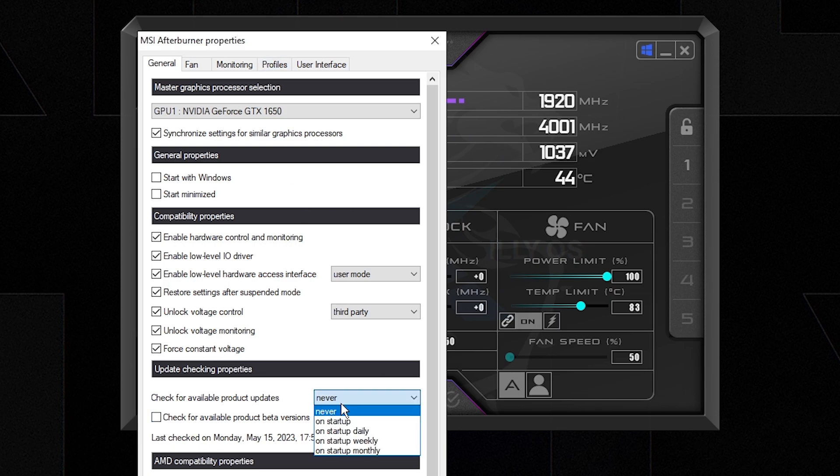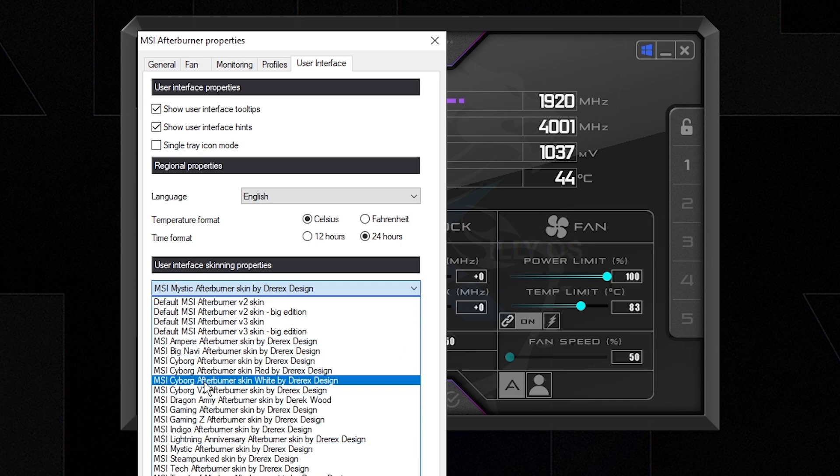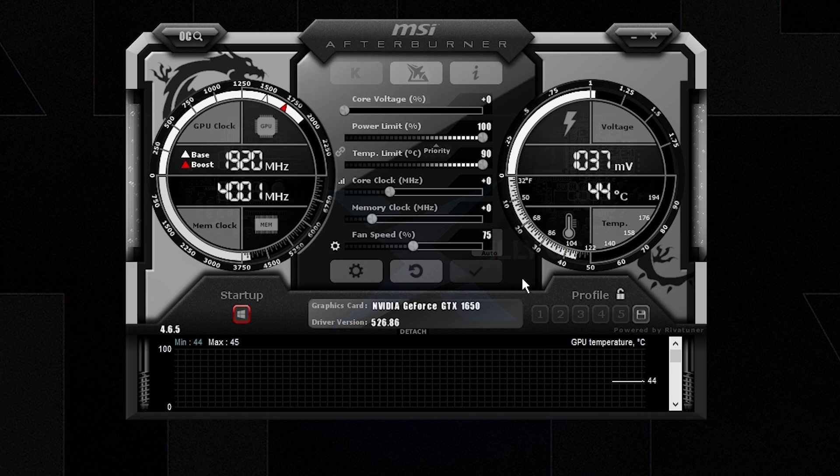MSI Afterburner will open. Click the gear icon and configure settings: enable Unlock Voltage Control, Unlock Voltage Monitoring, Force Constant Voltage. Set Voltage Control to Third Party, set 'Check for available product updates' to Never, press Apply and Yes. Go back to the gear icon, go to User Interface, change the skin to 'Cyborg Afterburner White' for a cleaner UI, press Apply and OK. In the main interface you can monitor clock speeds, memory clock, and temperature. With the Dynamic P-State registry key applied, you should see it running at P-State 0.